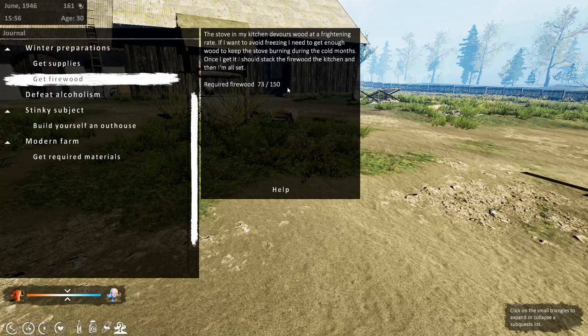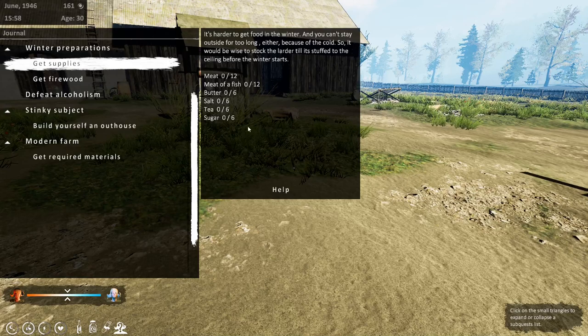For firewood, we're pretty much there — if we pick up a couple of sticks I think we should be done. We need to get supplies: sugar, tea, salt, butter, meat, and fish. So we've got a few bits to do and I've got the junk ready.